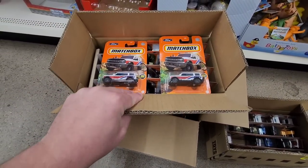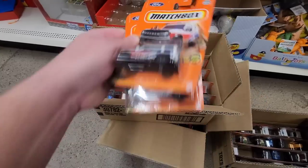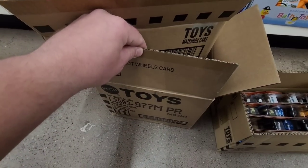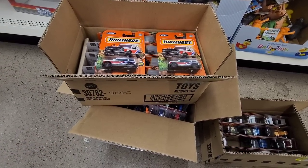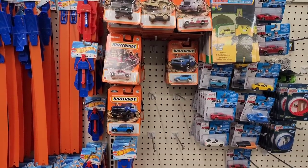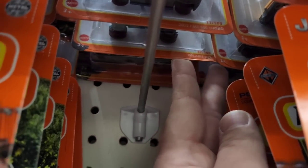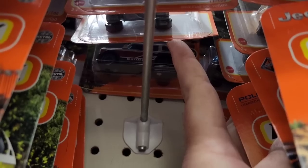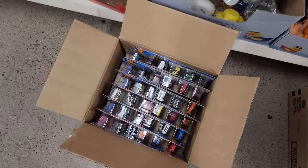I'll roll through the Matchbox real quick because there's nothing in here - this is an older mix. Besides an Opal Cadet, which is really nice, maybe I'll take one. We also have an M case down here. Let me get through the Matchbox first and then we'll see what's in this M case. Got the Matchbox stocked - leaving one, taking one. Alright, on to the Hot Wheels.